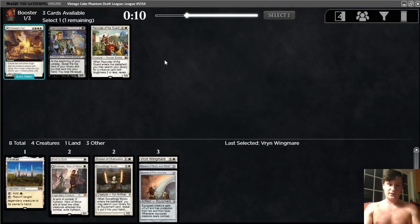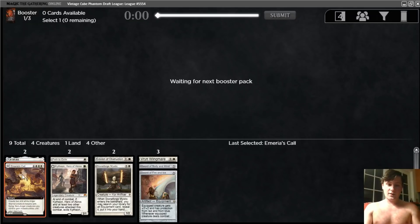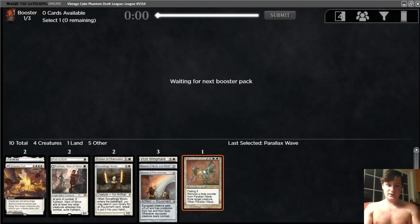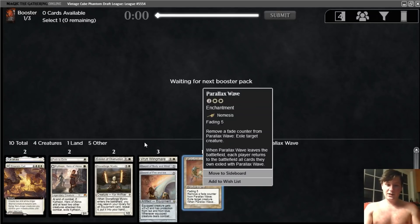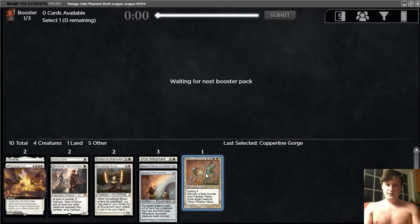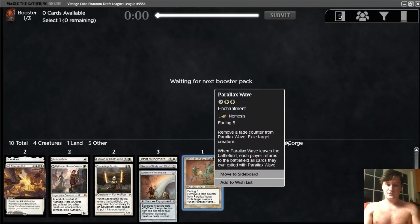Oh my gosh. That's a disrespectfully late Bob. Recruiter's okay, but I think I like taking the Amir's Call here. It looks like we're going to have a surplus of playables, so taking a card that can upgrade our mana base is pretty nice. And we even get the Parallax Wave on the wheel. That's great. Maybe we can pick up the Containment Priest to pair with this. Even if we can't, it's playable just as a way to remove three creatures and get through your last couple of key attacks.